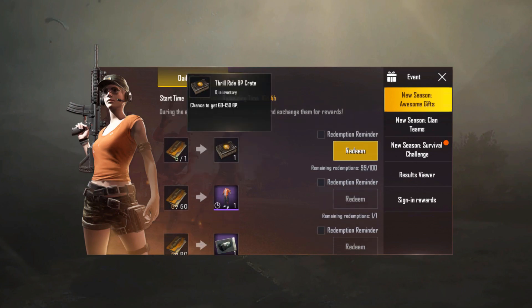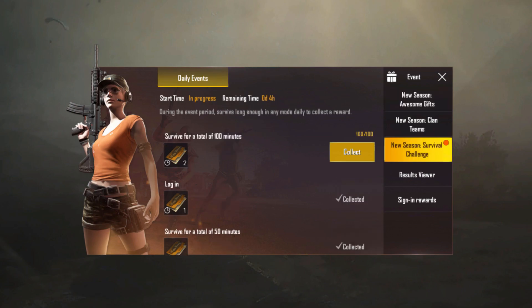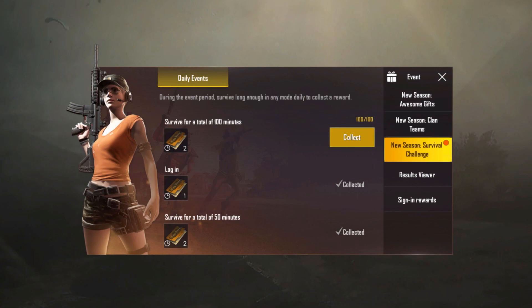You can also get a couple of high tier crates, and a classic coupon scrap, which can be used to create coupons. You can learn more about how to earn more holiday cards by tapping on all of the options in this menu.